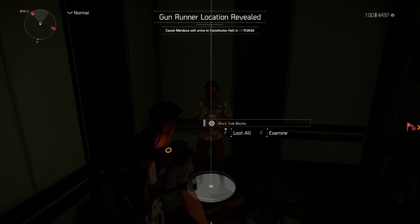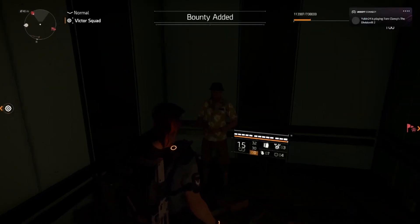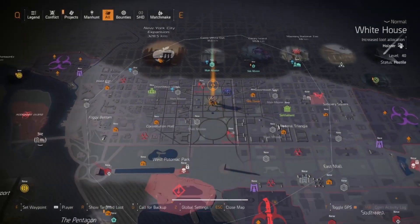Log out, go to a different character, come back in, and try these two locations. I can guarantee within a couple of minutes you'll definitely have found him — it is that easy. And this week Cassie has got some good items, so be sure to head over and pick them up.